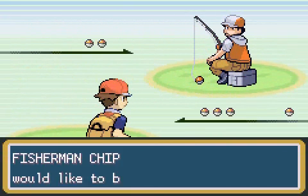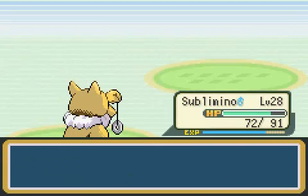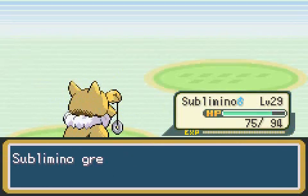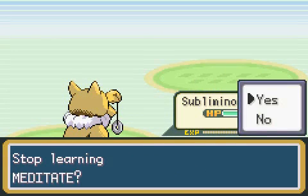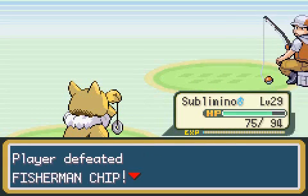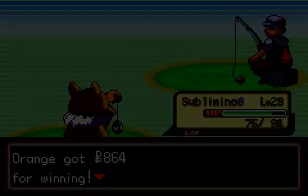Here's another fisherman - let's see what he's got. A Tentacool, great. That guy had a Tentacool and a Goldeen, and the reason I said Tentacool was great is just because it's half poison type, and Psychic is actually super effective against poison. At level 29 he's going to try to learn Meditate, but I'm not going to teach it. That was Fisherman Chip - that's actually a pretty cool name.